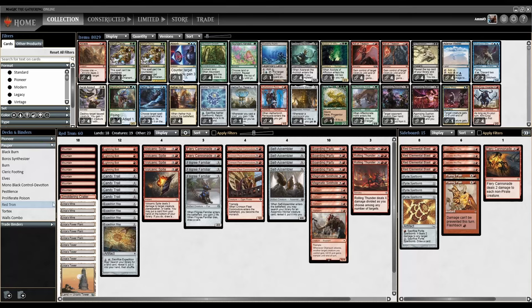We're back today for more Pauper games, and this time we've got Red Tron. This is a list I saw recently, and unlike the other Tron variants like Ultra Tron or Ephemerate Tron that are trying to do more value or combo stuff, this one is all in on red stuff.